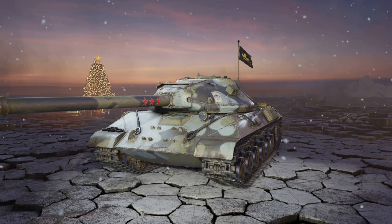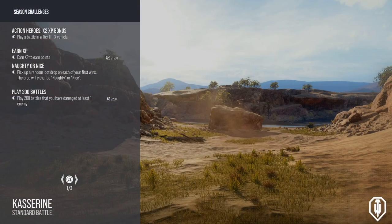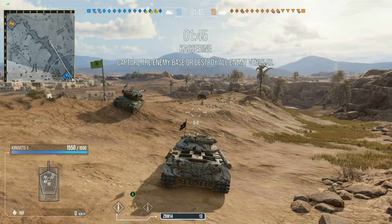First things first, we have the Kirt 1 up, and up next after this, we have the 50TP prototype. Now, the reason why I choose the Kirt 1 as a silver-making tank for me is because I really enjoy playing the Kirt 1.